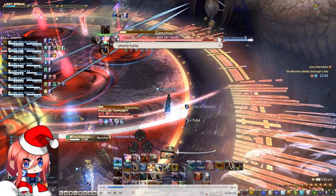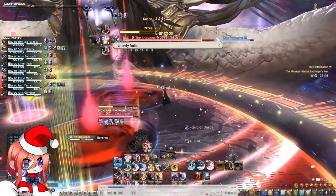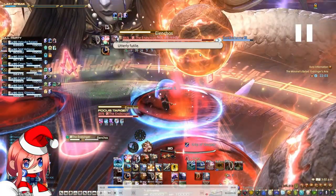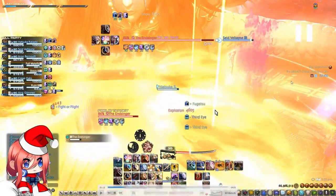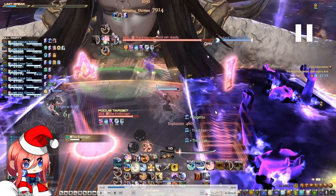As soon as the tethers break, you are going to take the towers. But at the same time, the boss is going to cast Elencos. Just like normal mode, it is going to be either the sides that are unsafe or the middle that is unsafe. Here, you can't see anything coming out of the mouth of the boss, so this means that the middle is safe. Here, you can see the wings are raised, so the sides are not safe — it cleaves the sides of the arena.